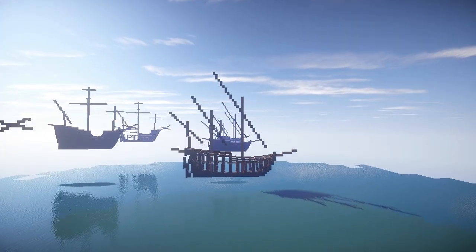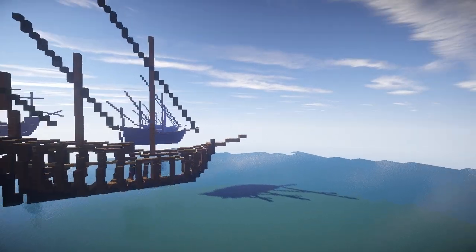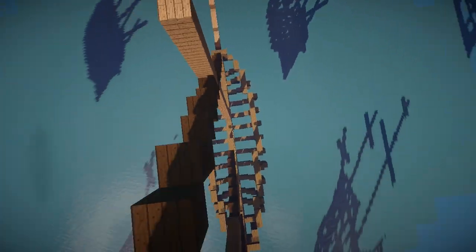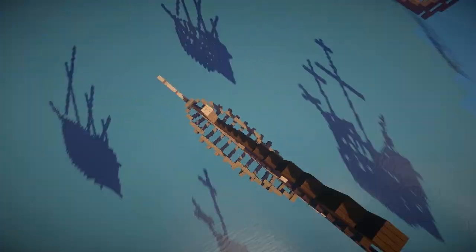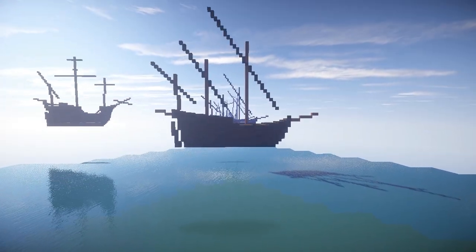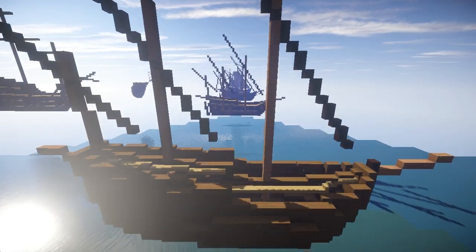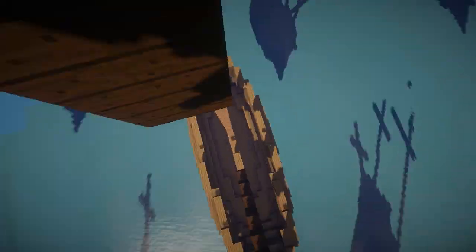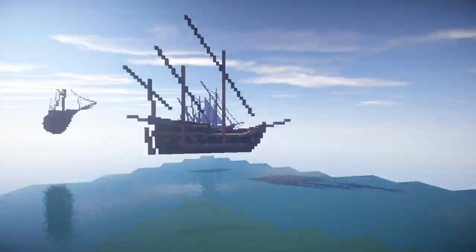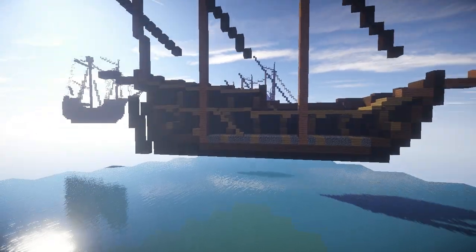I've given this one three masts and a little bowsprit at the front. That's the frame stage here - I've made it quite slim. I have actually made a caravel like this one before, but that was quite a while ago and hopefully you'll see that I've improved the design quite a lot. The hull at this stage is also made a little bit bigger than my old one, which allows me to add a little bit more detail.